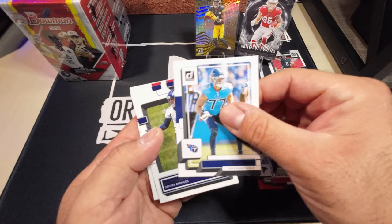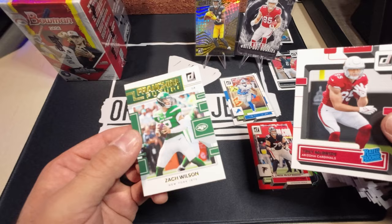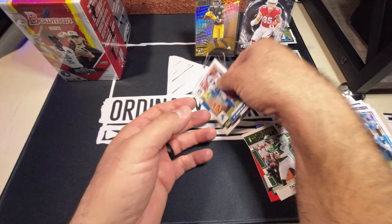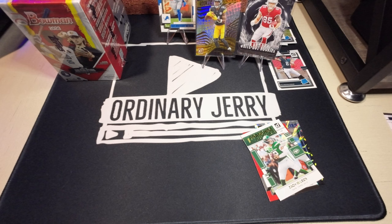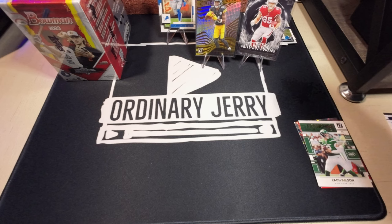Getting to our rookies: Nick Benito, Trey McBride — not bad. Our last one is a Franchise Feature Zach Wilson insert. Not bad at all! Let me put this full-name short print back there. Clear all the base that Donruss likes to send. The inserts here I'm going to keep — let me clear my nice rated rookies.